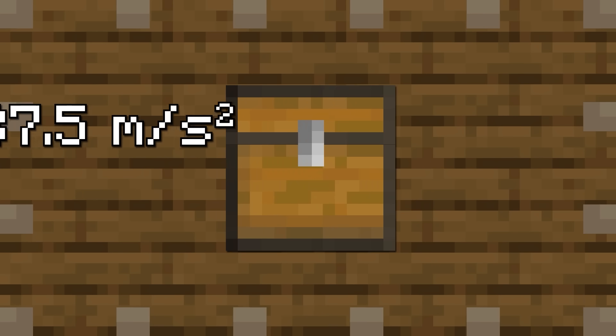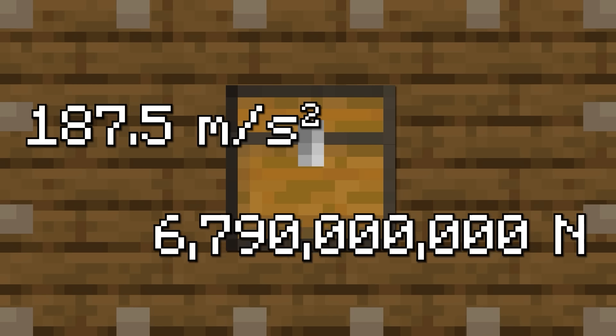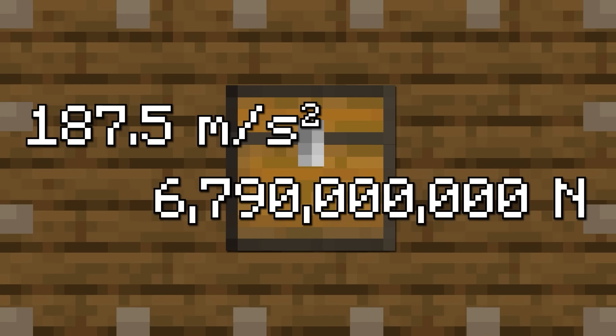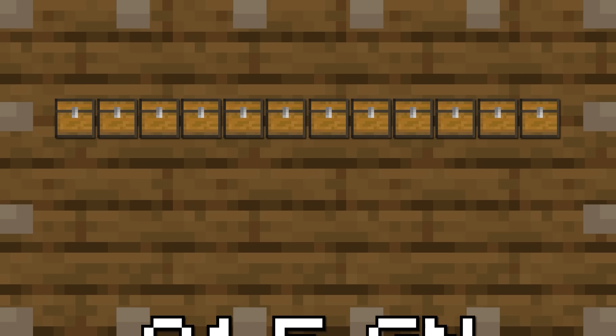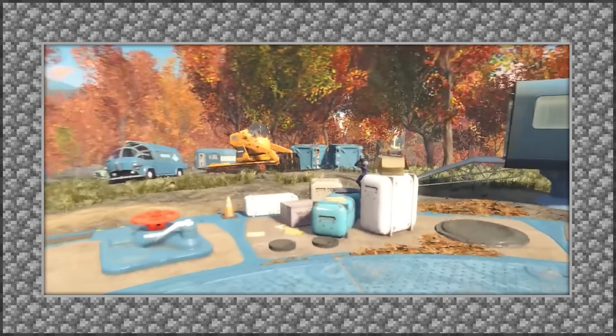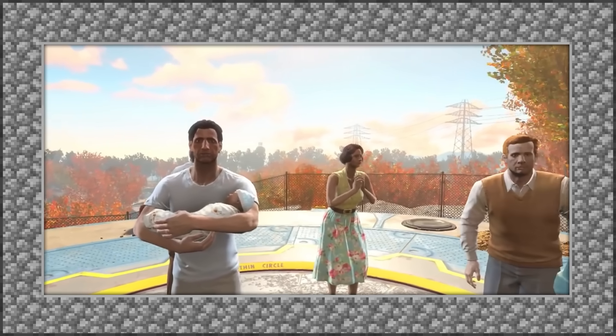Now we're cooking with gas! Each chest moving at 187.5 meters per second squared of acceleration is going to be pushed with 6.79 billion newtons of force — 6.79 giga newtons — which is something close to the amount of force the sun exerts on the earth in the form of sunlight. But again, that is just one chest. The real numbers are even bigger: 81.5 giga newtons. And what about horsepower? At 400 million watts, we're talking about the amount of energy released by a bomb being dropped from an aircraft in the middle of a war.